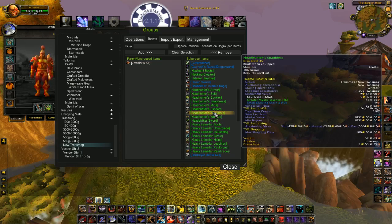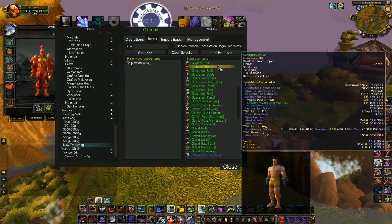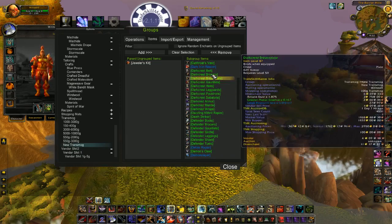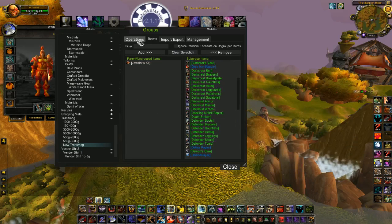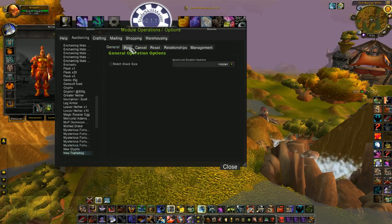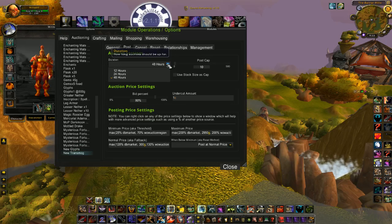Anything that you can sell to change the look of your gear. I'll put a link to the import list in the description below. As far as the operations go for transmog gear — the posting operation or an auctioning operation — I like to post mine for 48 hours. If you're just starting out, I would probably recommend maybe 24 hours.